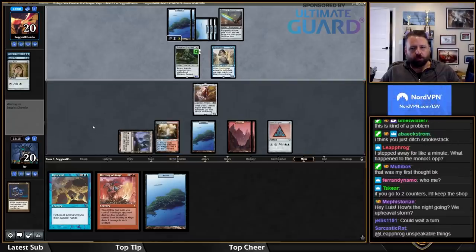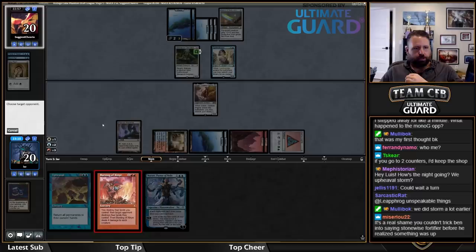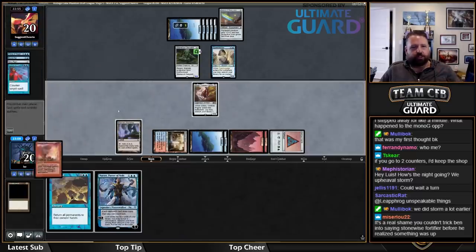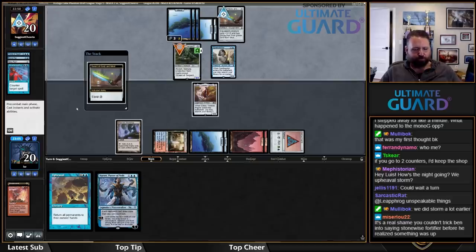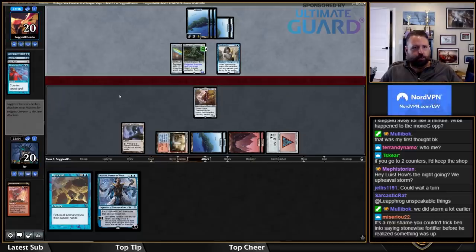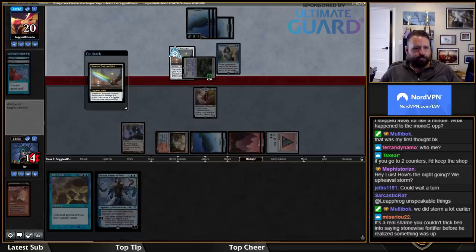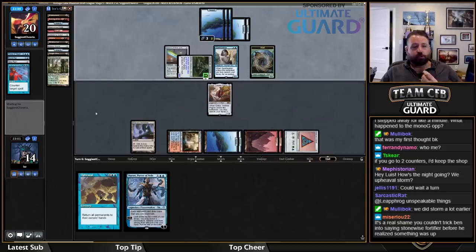Very reasonable play. This is actually going to work out pretty nicely. Now I'm just going to cast Burning Inquiry. I really have a hard time seeing them not counter it. Then next turn I get to float three Workshop mana, Upheaval, replay Workshop, play Golos — and hope they don't have another Counterspell. Their deck looks pretty sweet. Getting hit for six. If I just had Academy Ruins I'd still be fine here, but now I'm just losing all my good cards.